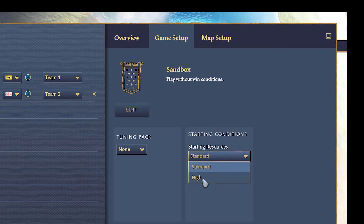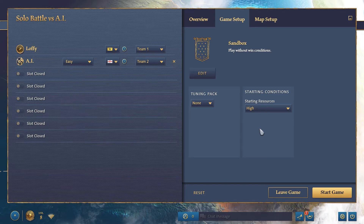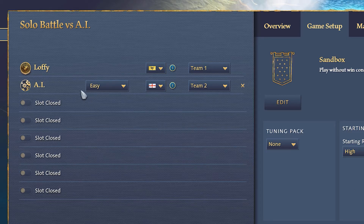Set the starting condition to High. You won't have infinite resources, but you'll still have a lot. Keep in mind that the enemy AI will also have the same amount.